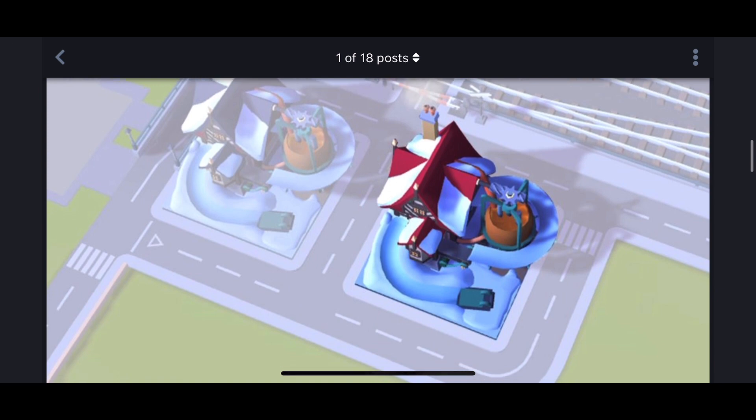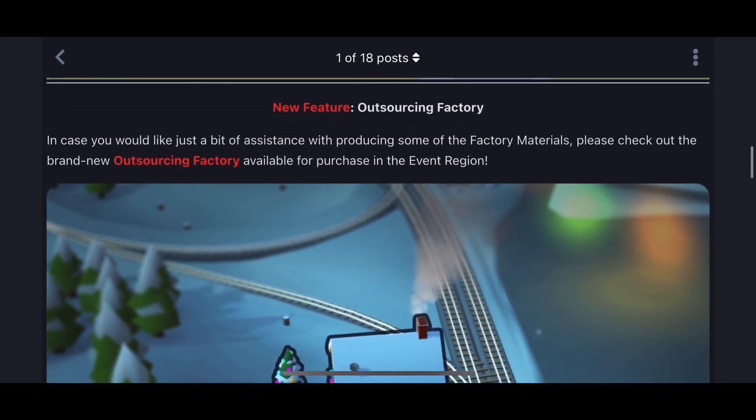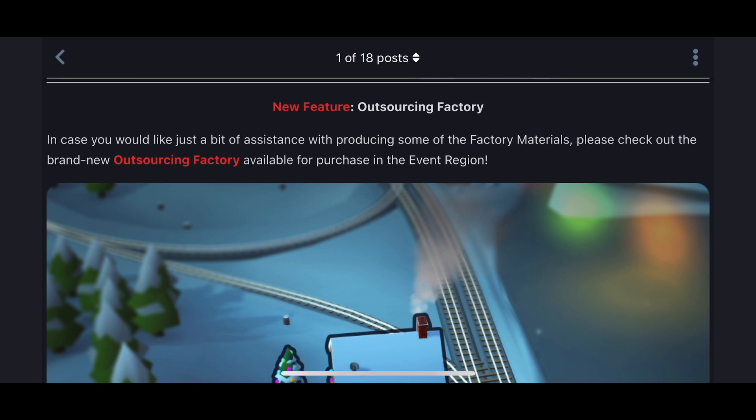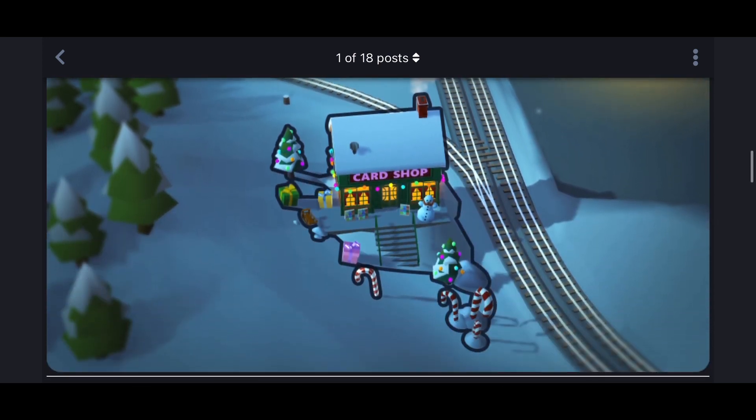If you're rich enough, you can have two factories. But that's not for me as a free-to-play player, and hopefully not for you either. The outsourcing factory is a new feature only for paying customers — available for purchase in the event region — and it lets you get materials straight from it, which gives paying players an advantage over free-to-play players.